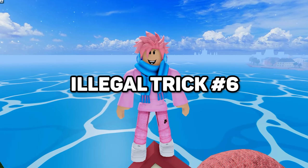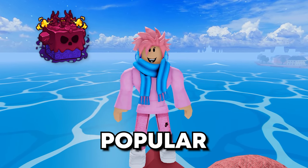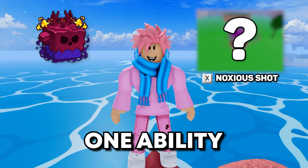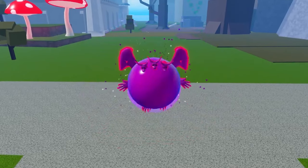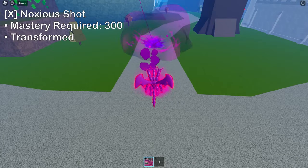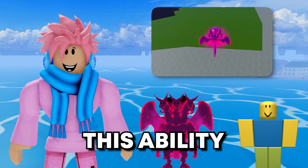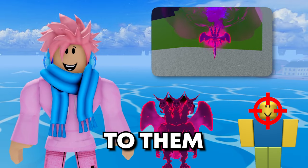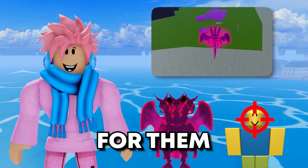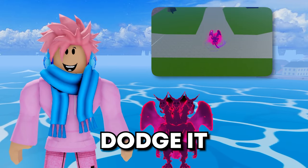Moving on to the next secret trick, I'm going to talk about the Venom Fruit. Most people know about it — it's pretty popular — but you might not know the secret thing about its X ability, Noxus Shot. Once you transform with the Venom Fruit and activate the transformation, the X ability called Noxus Shot actually has aimbot. If you're next to a player and use this ability, it's literally going to instantly lock onto them, making it completely impossible for them to dodge — even if they activate Life Flight or literally do anything, they cannot dodge it no matter what.